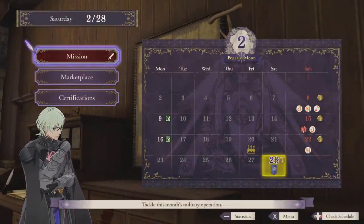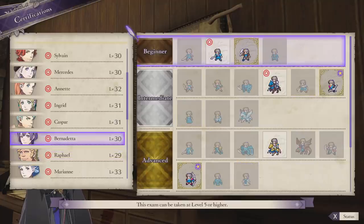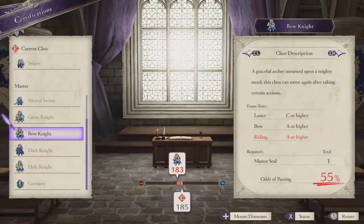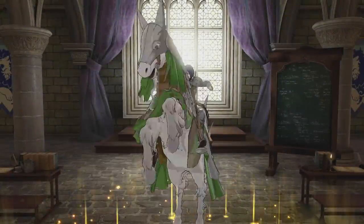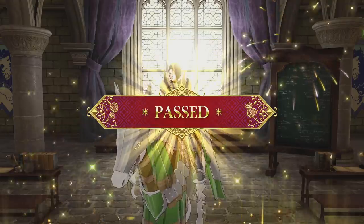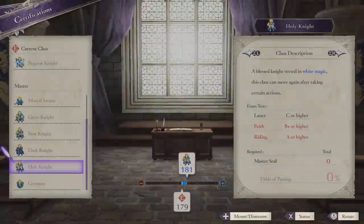On to the next story battle — no cutscene this time. I do have some people I want to retry for certifications. For example, Shamir — coin flip, girl, come on. Yeah! I'm on a motherfucking horse, bitch! Get her, Shamir! That's a nice result. This horse just appeared under me after I finished the test. Alright, Ingrid, you're next.